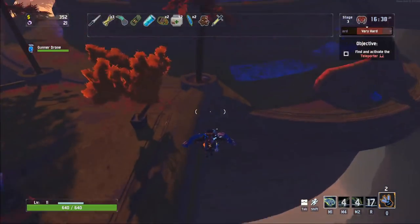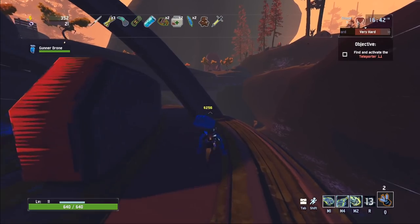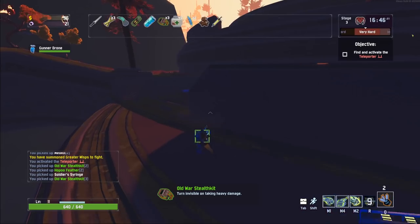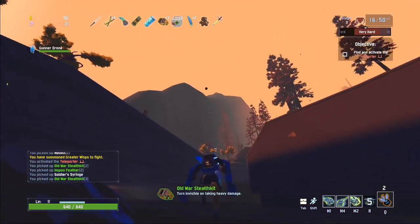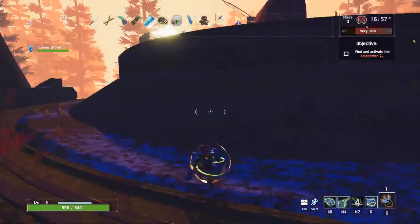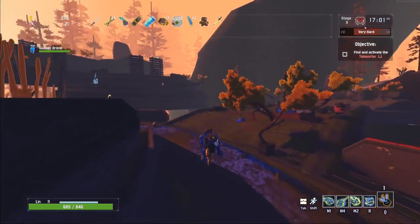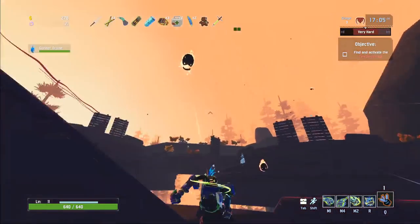Right now I don't have a lot to grab on to, so I use the swing and jut forward, then use my Hop-Up Feather. There's a large chest — there's another Old War Stealth Kit. The Stealth Kit is still pretty good. If you take heavy damage, turning invisible for a couple seconds is enough to get away. Also keep in mind the Old War Stealth Kit increases your movement speed, which is important for the Loader.